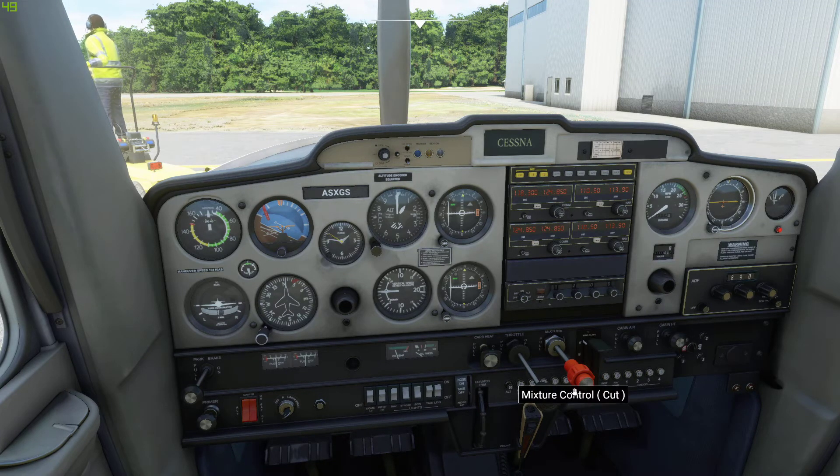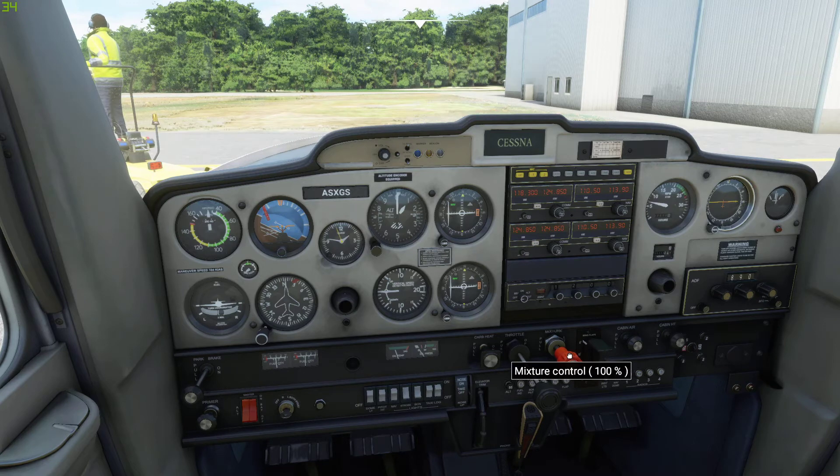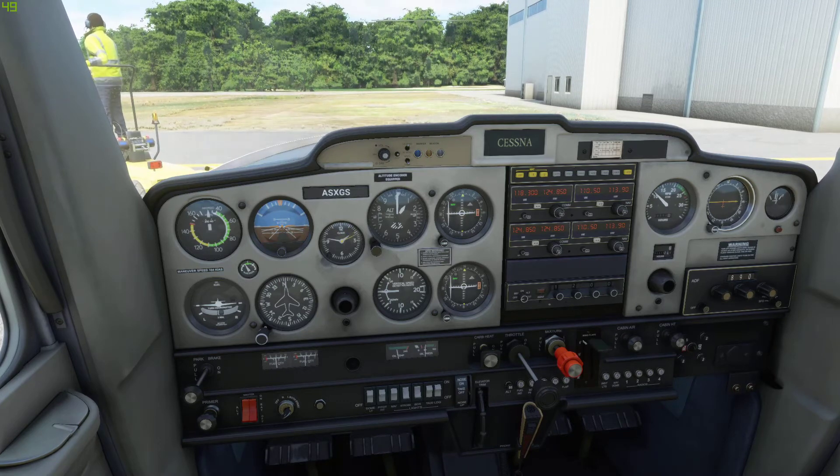Are you ready? Okay, hand down the mixture and we're going to start the engine now. All right, engine's on, full mixture, turned it out to start, getting up to 1,000 RPMs on the throttle. And that is the engine started up.